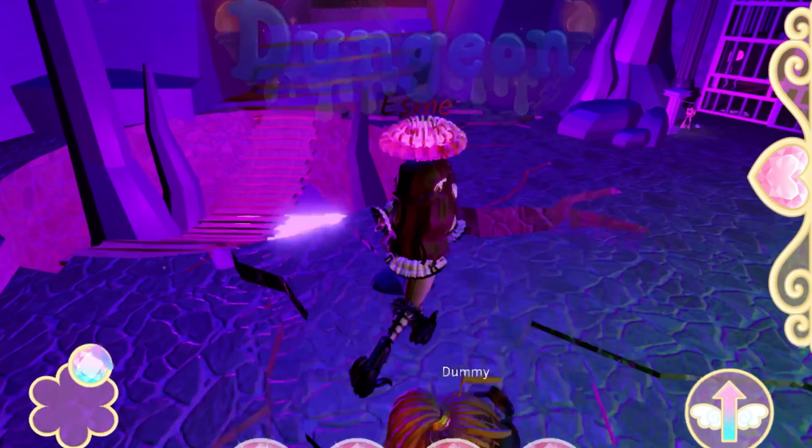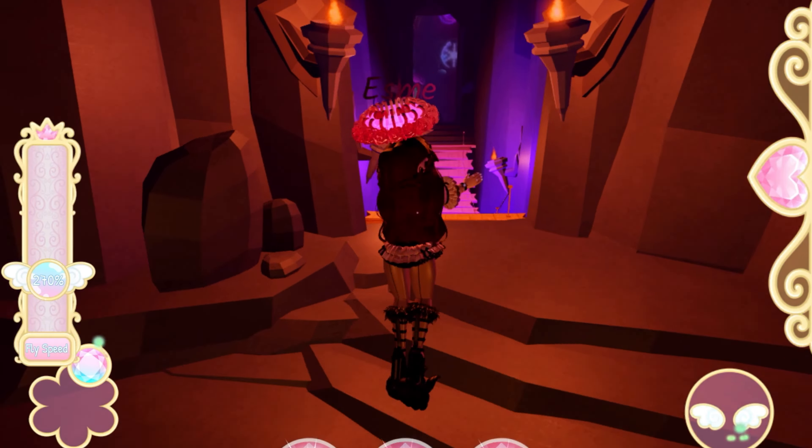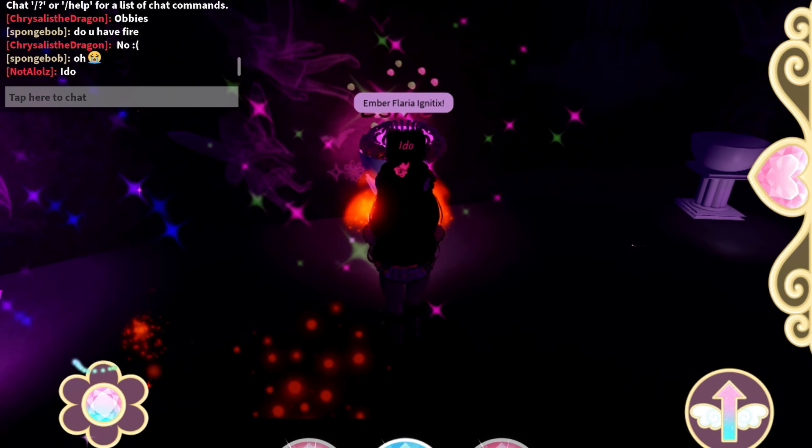First, go to the dungeon, to this element room. This has to be a public server because of the element of powers — you get it?